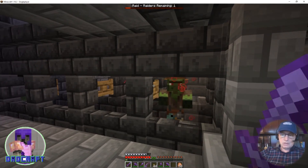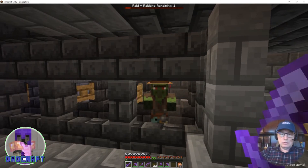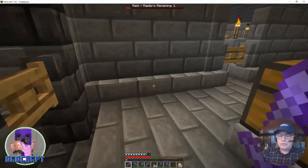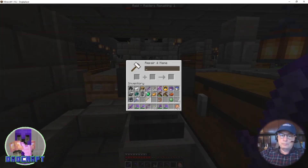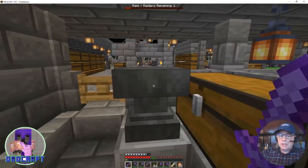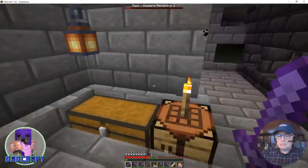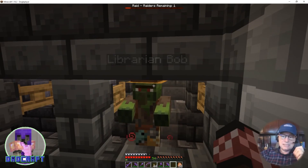The other thing we'll do is name him so he doesn't despawn. We're going to come over to our chest — we have some name tags, which we collected from fishing. It's a rare item in the game. You take a name tag, put it into the anvil — the anvil says 'repair and name' — and it only costs one experience level. We'll call him 'Librarian Bob.' I'm going to take that out of the anvil and go apply the name tag to the zombie villager. You can see above his head, even through the wall — this is Librarian Bob.